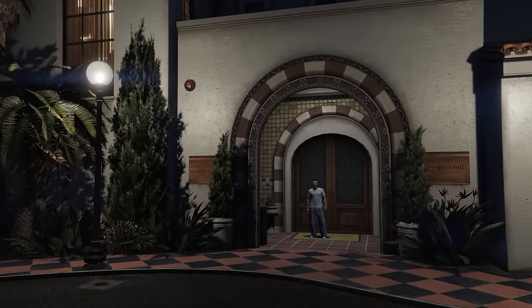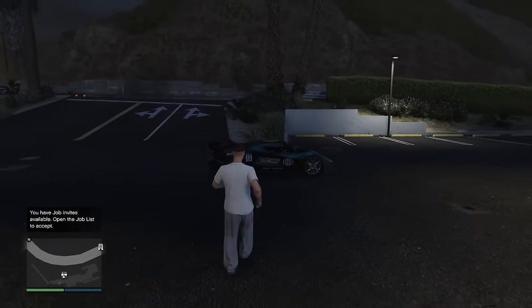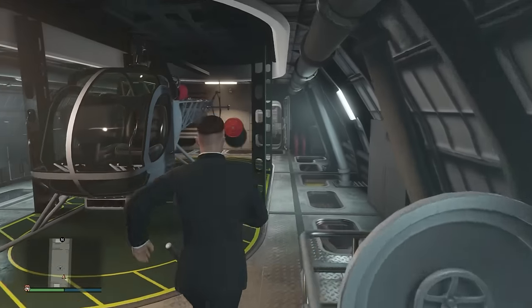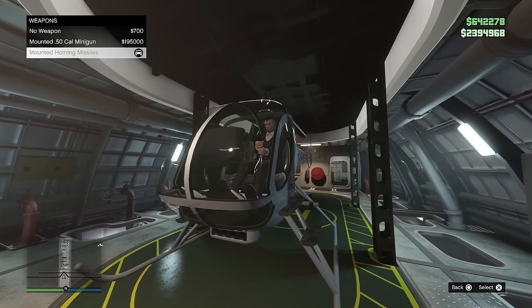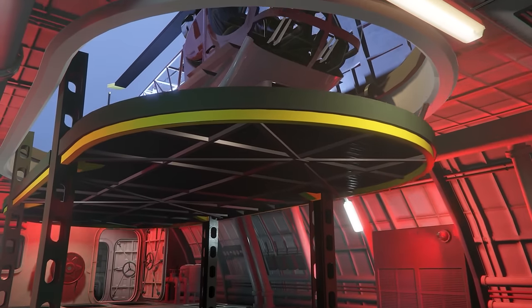Similar to the Cayo Perico Heist, your first time playing through the Dr. Dre contract will reward you with first time bonuses, so you'll end up making about $1.6 to $1.7 million. That happens to be about the same price as the Sparrow — a helicopter you can purchase once you get the Kosatka Submarine that stays in the back of the sub, making the Cayo Perico Heist a lot faster and your money grinding easier. With missiles it costs about $2,000,000 total, but by this point you should have enough to afford it.